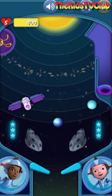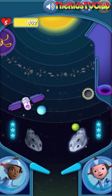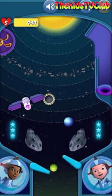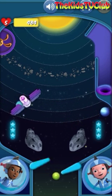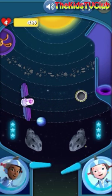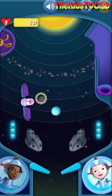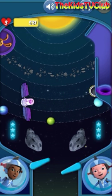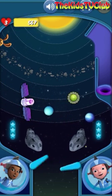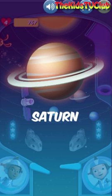Now comes Saturn, the sixth planet. Three, two, one, Excelsior! Aw, that's okay. You can do it this time. Let's get going! Three, two, one, Excelsior! A day on Saturn is 10 and a half hours long.